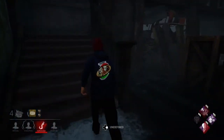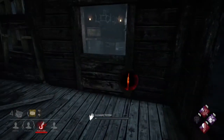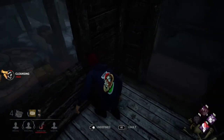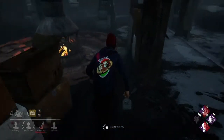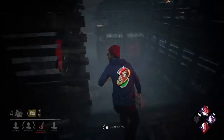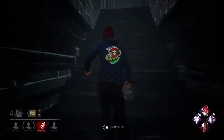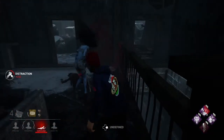Stake Out is the one at the top that just has a one on it right now. What Stake Out does is turn good skill checks into great skill checks, which will destroy Hex: Ruin. If you find the killer and get like two to four stacks, you can pretty much do a generator with no problem and with ease.